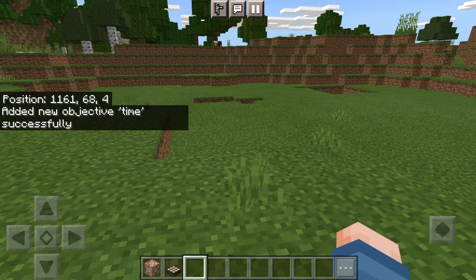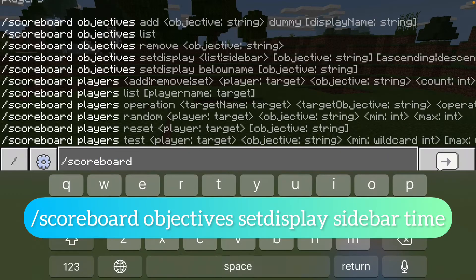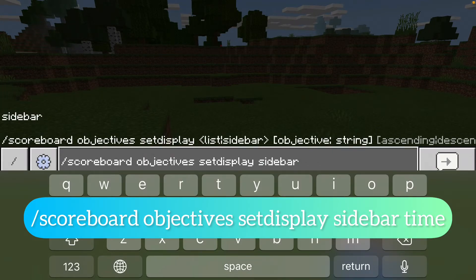You're going to enter that and then you're going to go back into chat and you're going to do: slash scoreboard objectives setdisplay sidebar time.